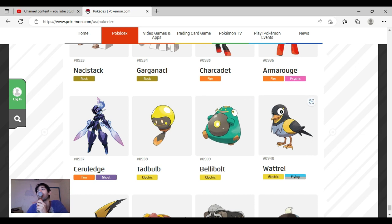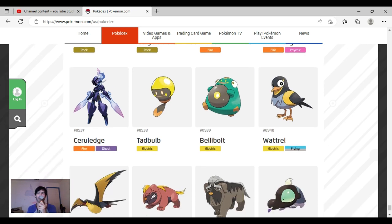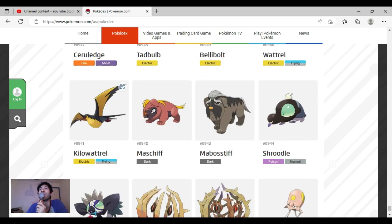Bellibolt is cute overall but I keep changing my mind because there are equally good and bad things about it. Wattrel is very basic and normal — I don't love it, I like it, but I want to love it. Maybe it's just the eyes. Kilowattrel looks so cool — you gotta admit it. It looks like a better version of Swellow and it's huge too, it's scary. Really good design — the colors are great, the usage of color is great, the shape is great.